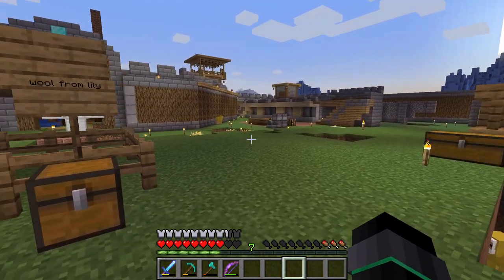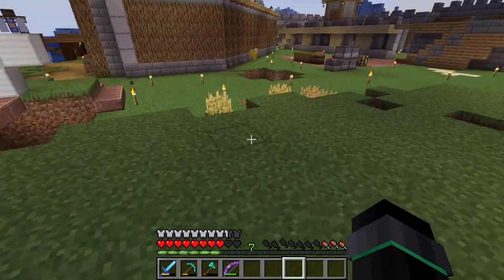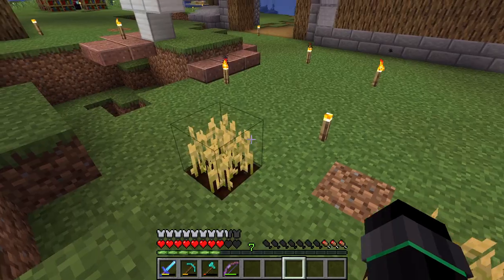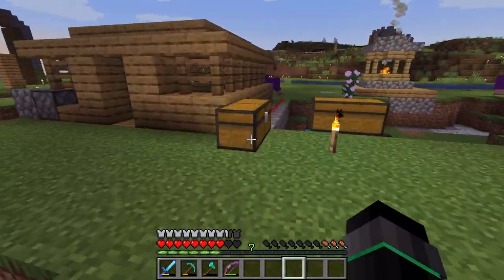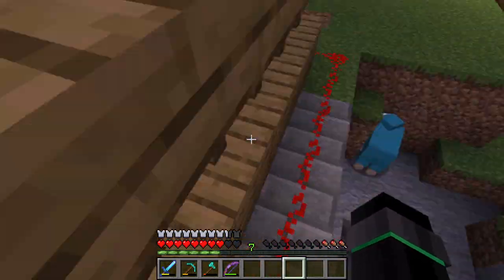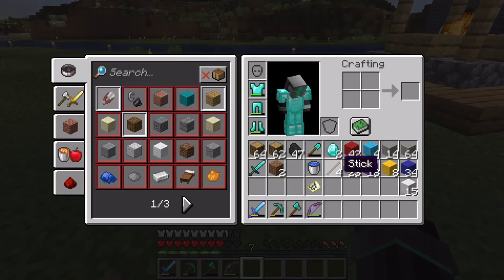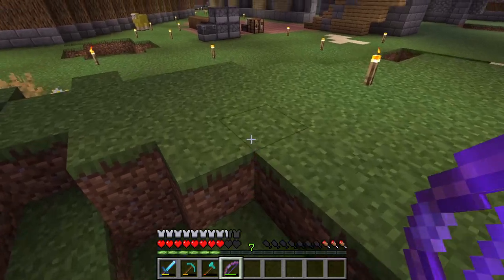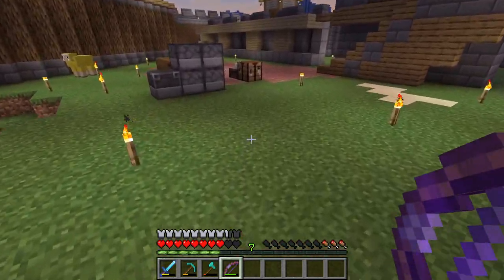I just noticed we don't really have a whole lot of things in the way of farming, so I was going to make a farm. We don't have any food and we're all going to starve. So I'm going to make a hoe, get some seeds, and see what we're going to do here.